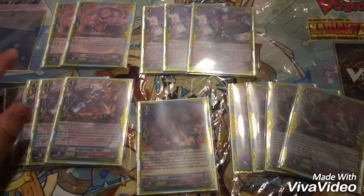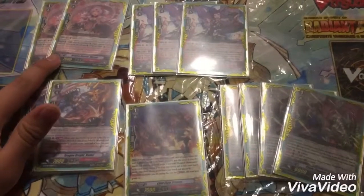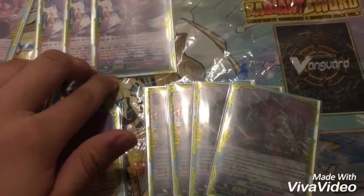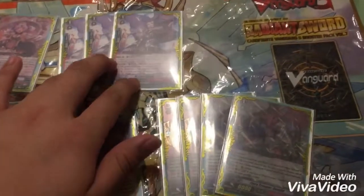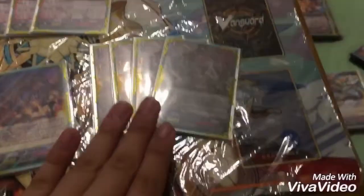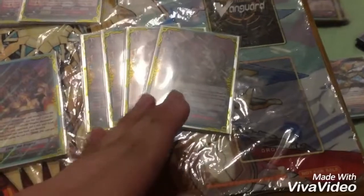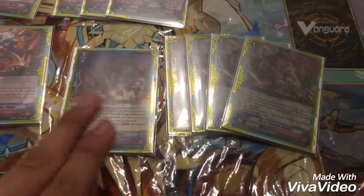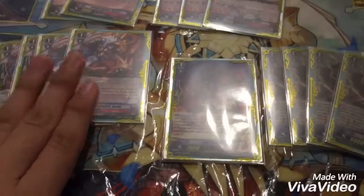Next we have the Grade 1 lineup. We run 2 Marcel — I rarely use her skill so I mainly use her as a 7k booster. Run 3 Tahir, mainly used as a 9k booster or a 9k beat stick because I rarely use his retire skill. 4 Dumjid — always run nullifiers and he acts as a 15k if another one is in the drop zone. 1 Lava Flow because the overall consistency with Grade 3s in this deck is very nice thanks to Kouen. And my favorite card, Nadell — he helps with counter charging and gives power to himself so he becomes a nice 11k beat stick or booster.